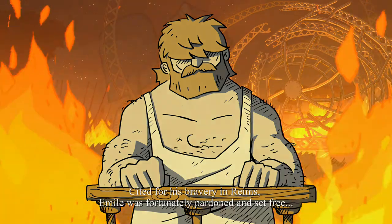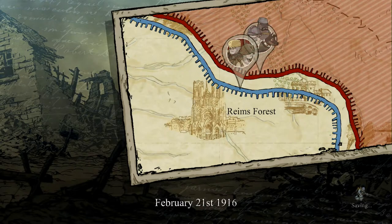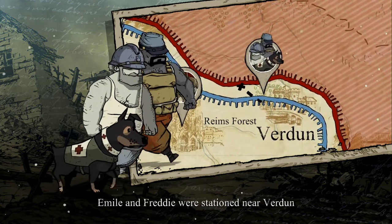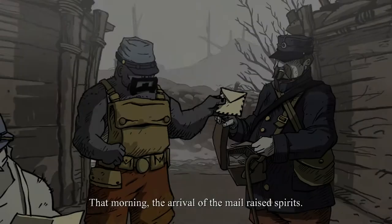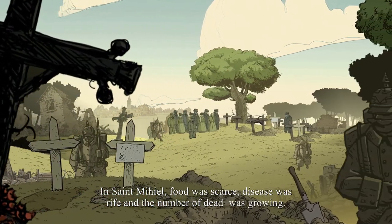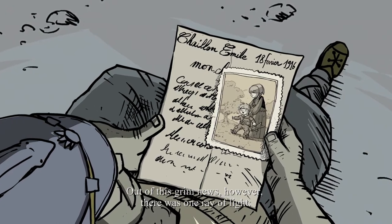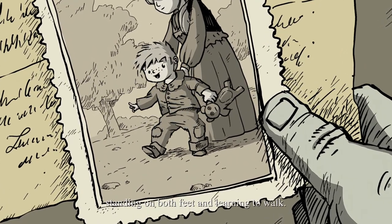Emile was fortunately pardoned and set free — free to go back to the front. February 21st, 1916. Winter had descended on the front. After joining back up with the army, Emile and Freddie were stationed near Verdun, suffering like many others from the harsh winter. That morning, the arrival of the mail raised spirits, but Marie's letter did not bring good news. In Saint-Mihiel, food was scarce, disease was rife, and the number of dead was growing. Out of this grim news, however, there was one ray of light — a photo of his grandson, Victor, standing on both feet and learning to walk.